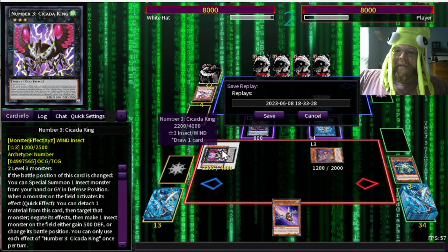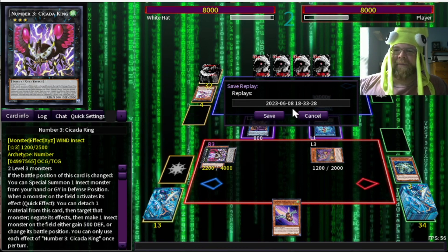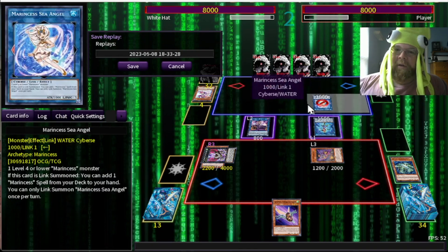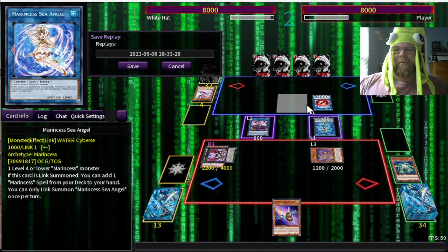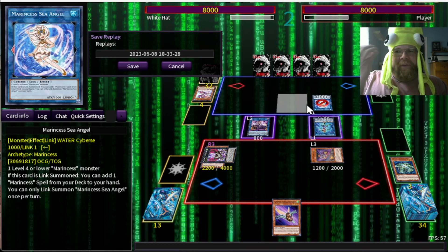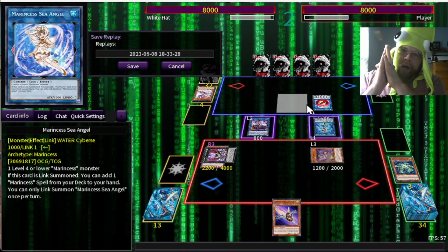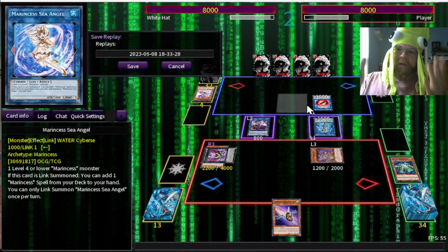My opponent surrenders. That's unfortunate — I was hoping he'd at least go into Coral, but I guess he figured without the field spell, making Coral wouldn't accomplish much. Sometimes that's all you need to do to stop Marincess — stop them from getting the field spell, because without it they don't do half as much. We'll go ahead and count this duel. That's one whole win. Let's go for another duel and continue showing what this deck can do.